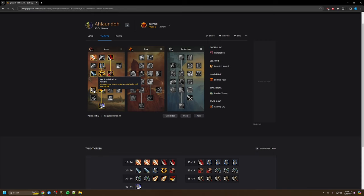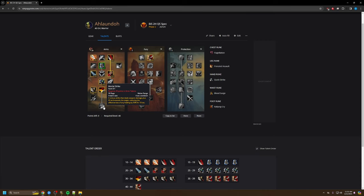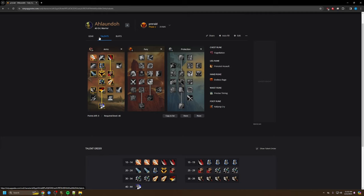It's really important to have an axe because Axe Spec is extremely powerful due to Deep Wounds scaling off crits. There is an alternative spec where you don't take Mortal Strike and instead opt for Quick Strike and Blood Surge, but my thinking is that bosses have high armor and you won't have the rage to just spam Quick Strikes. You'll miss out on Mortal Strike too. Since Quick Strike got nerfed, I'm sticking to the Arms Mortal Strike spec.